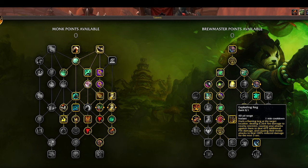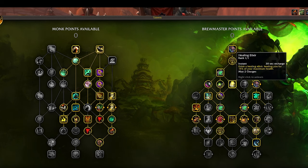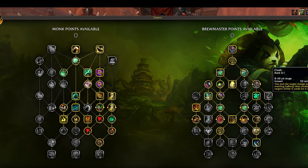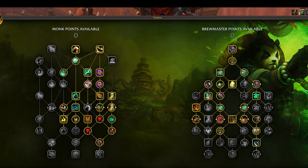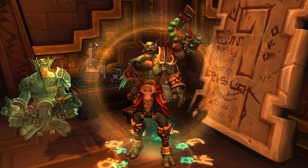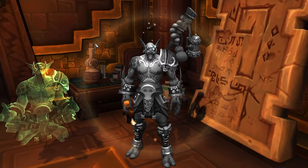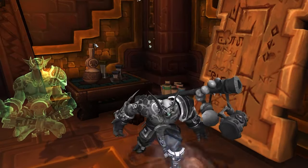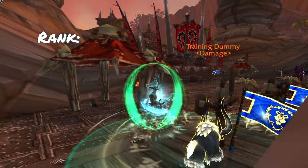There were some cooler abilities throughout the Brewmaster tree — Invoke Niuzao, Healing Elixir — with more meaningful 'do I take this or that' decisions, which is what I was looking for from these trees and what I didn't feel I got from the Monk side. I'll share the build I'm using — feel free to play around and commit to your own Monk build. I hope this has helped you decide if the Monk is the tanking class for you. It has excellent survivability, fantastic mobility, and a lot of fun kicking, drinking, and shuffling around opponents. I'd rank it at about a B.